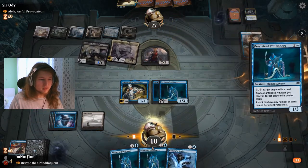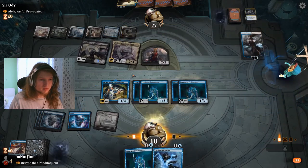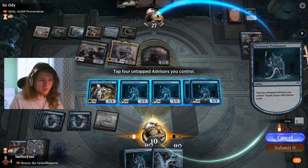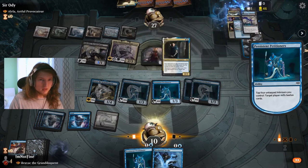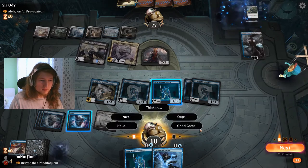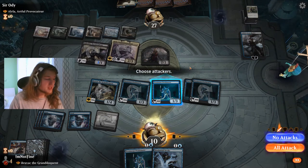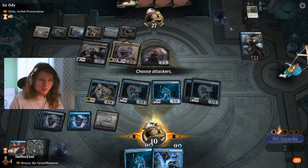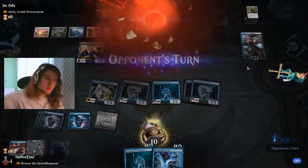We do like this — play you, play you, and then tap four advisors that we control. Good game. And then we do it like this — if they have an instant-speed way of putting something on top, we can mill that. GG!